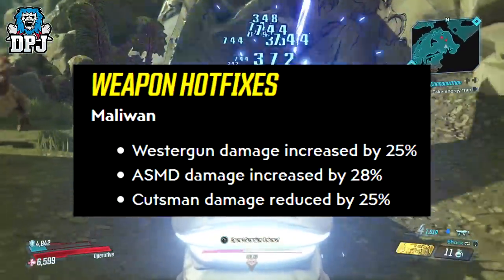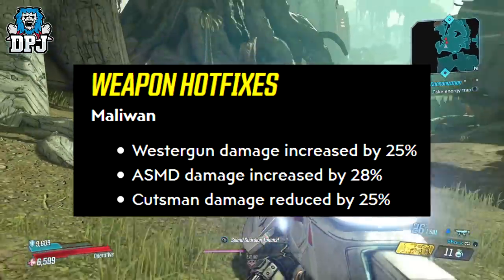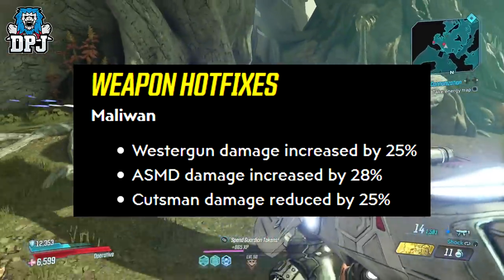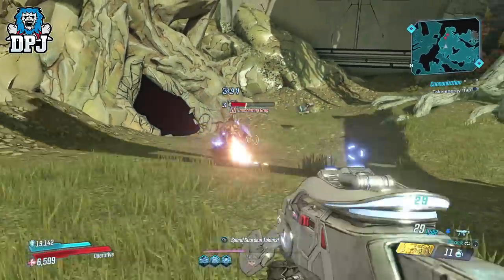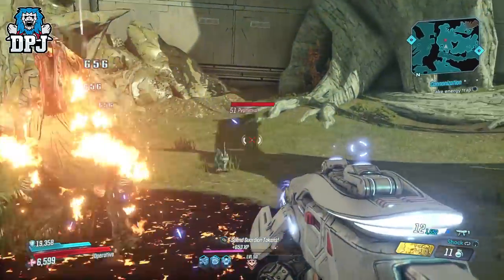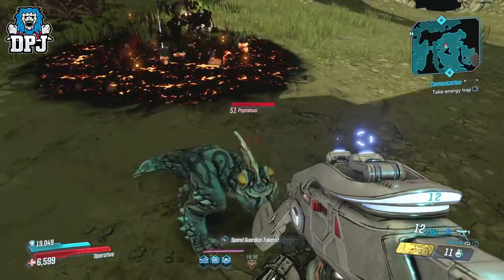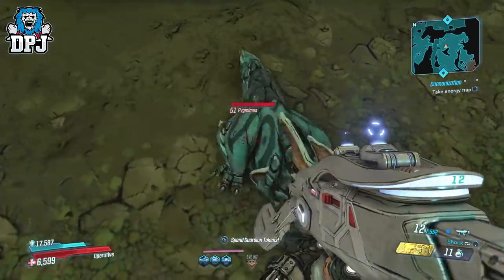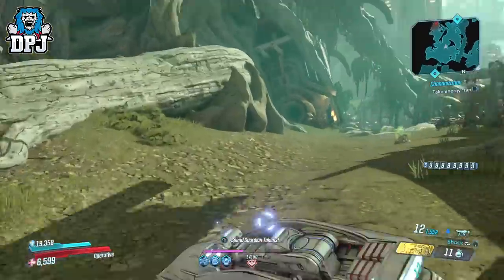The recent hotfix saw a hefty nerf hit the Cutsman, reducing its damage by 25%. The Cutsman has always been my go-to SMG — the damage it deals is monstrous and to be honest it's still quite a beast. I'm a fan of Maliwan weapons anyway and I'm probably a little biased here. But even so, I'm pretty sure many of you who have gotten hold of a Cutsman will agree that it's a very good weapon indeed, even after its nerf.